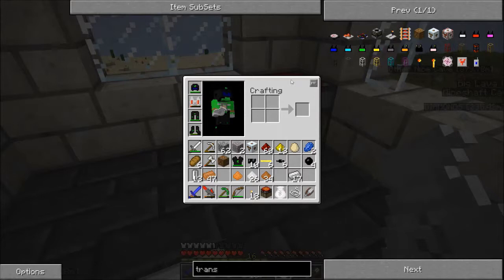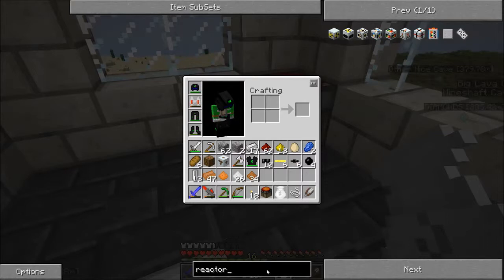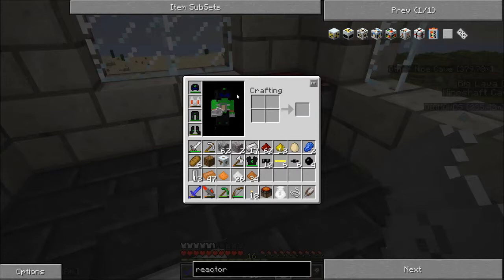Now, what else do we need? Right — the reactor blocks and the reinforced stone. Nuclear reactor and reactor chamber. Integrated plating. We need a ton of advanced alloy, basically. That is what we need.